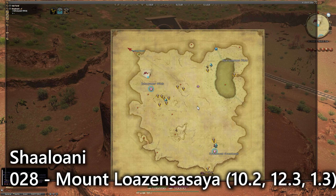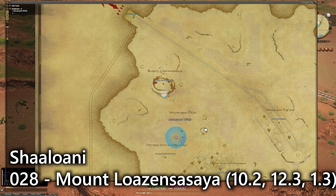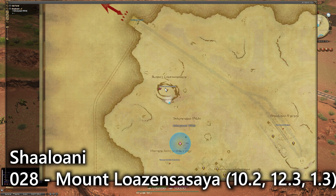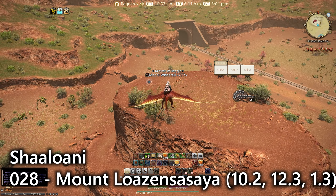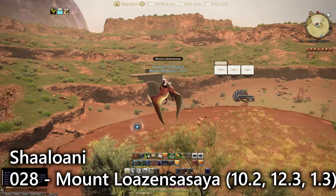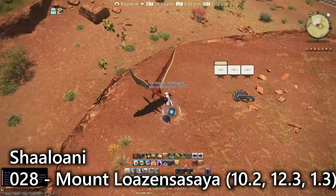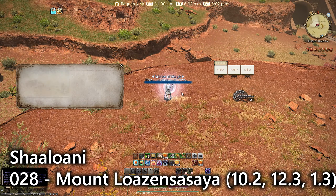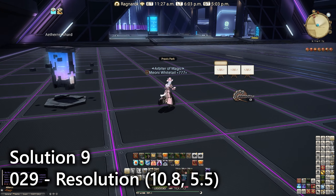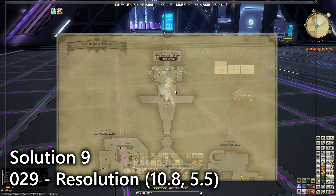For entry number twenty-eight and our last entry in Shaaloani — I love this zone — it's over here in the northwestern section of the map at Mount Rozeno Sire. At the very tippy top of this mesa we've got a vantage point over those lush green and iron-rich rocks in the distance. That is entry number twenty-eight.